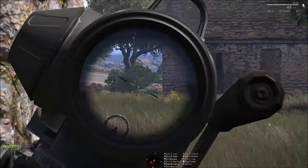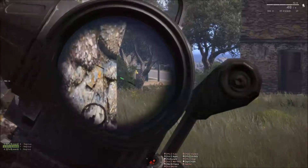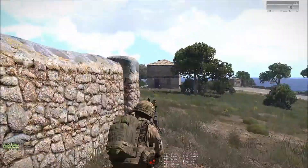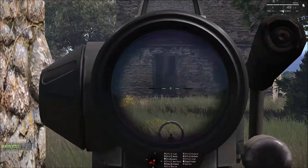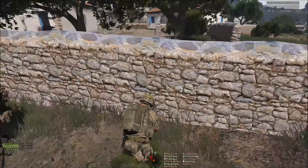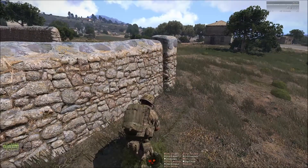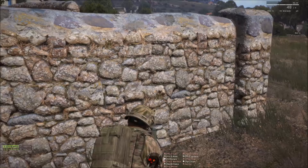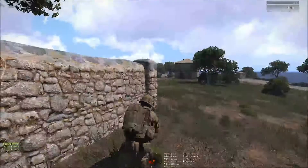This is red fire team. We're currently clearing the compound we took so far, but I have no visuals on it. Right side, copy. Roger. Warface, there's an enemy possibly in the balcony around 200 meters away from you. Kiplen and Shunt, keep an eye on the balconies if you have any in your area.